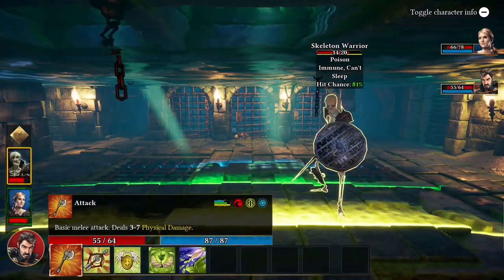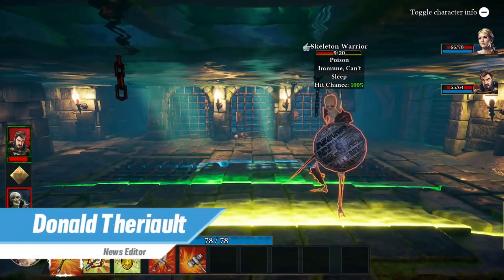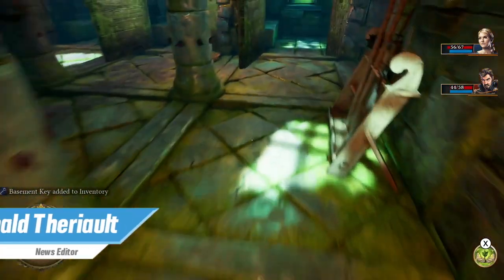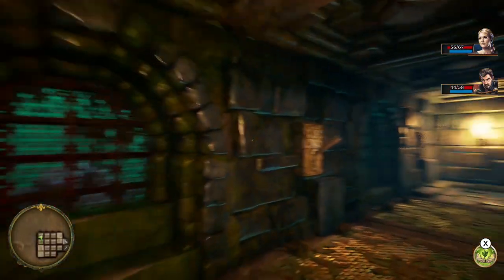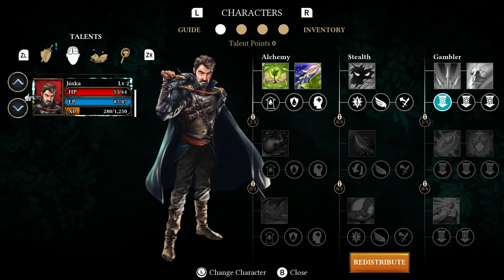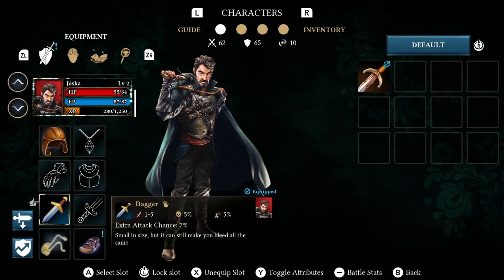Zen Studios is usually known for their high-quality digital interpretations of pinball, but they've had success in the past when they branched out to tower defense with the 2013 Wii U release CastleStorm. In 2019, they self-published Operencia: The Stolen Sun for PC and Xbox One, a first attempt at creating an RPG for the studio. Operencia hit the Switch a few months later, and it's a solid port of a fine game that lives up to Zen's pedigree.